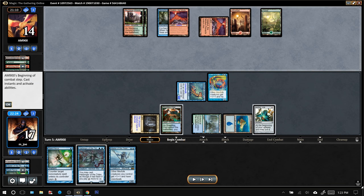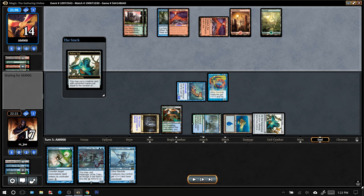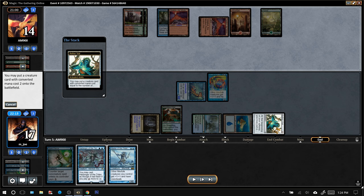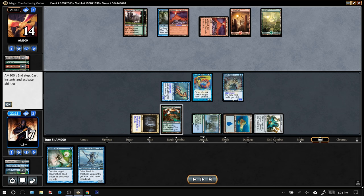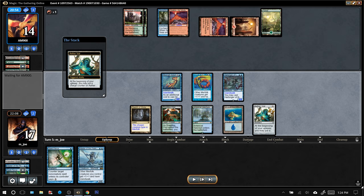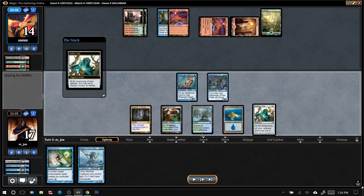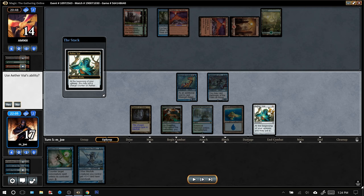Tapped Valakut, passing the turn with five lands up, so we are going to put the Harbinger in. As I mentioned, it gives us the possibility for drawing into a lord and swinging for lethal. But the opponent pauses on the upkeep and bolts the lord — so no lethal this turn. We obviously can't Spell Pierce that Lightning Bolt. Another dead draw after the Botanical Sanctum.